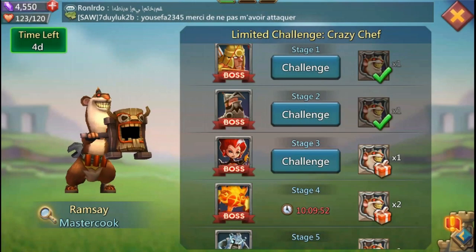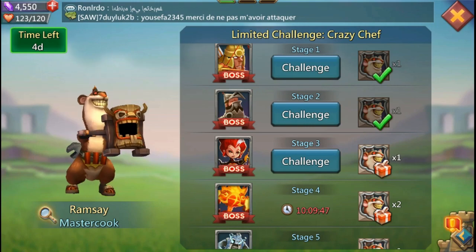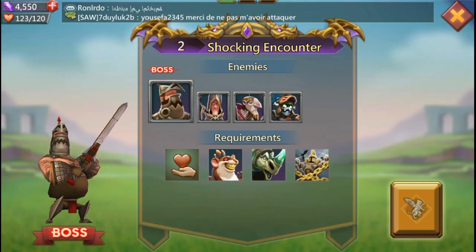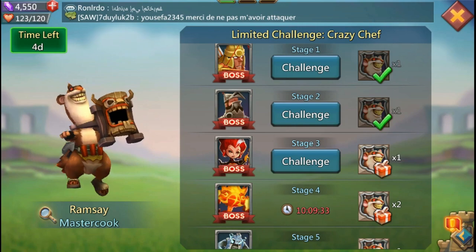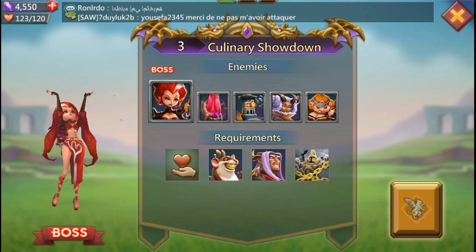Those are the basic free-to-play heroes — you guys will have a much wider range to choose from, but I just want to show it can be done free-to-play. The team again was Sage of Storms, Prima Donna, and Death Archer. It is doable with the basic heroes. Let's move on to stage three and see what lies in wait.